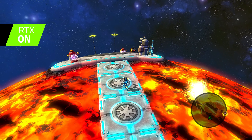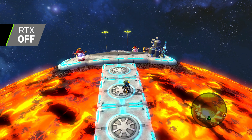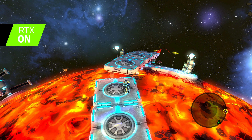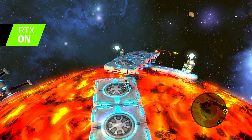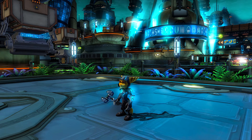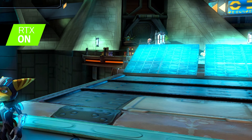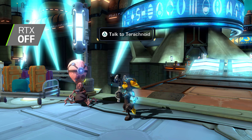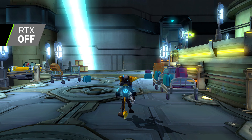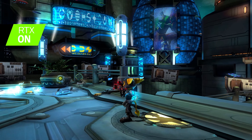Look at the lava on this moon — the way the lighting bounces off the rocks. More lava. And now onto my favorite level, Axiom City. Look at all the blue lighting everywhere and the reflections on the ground by the hover boot ramps. Some more crazy lighting.